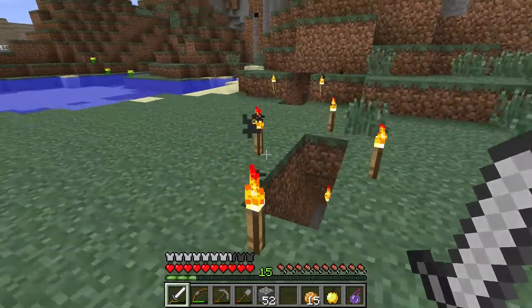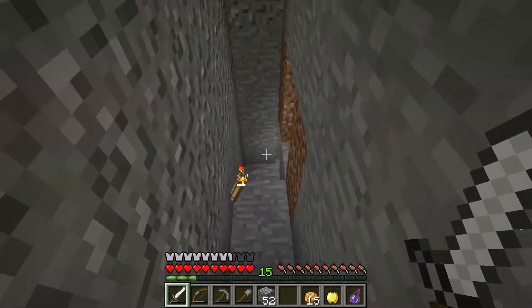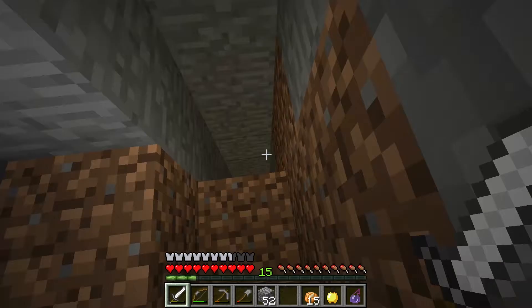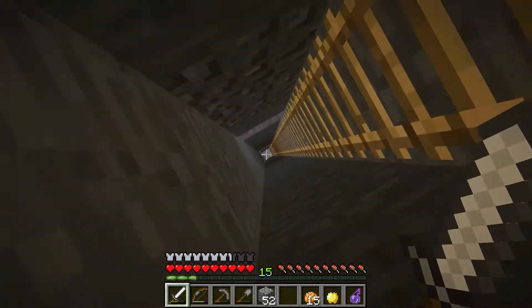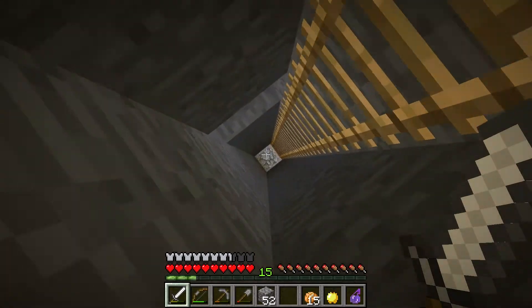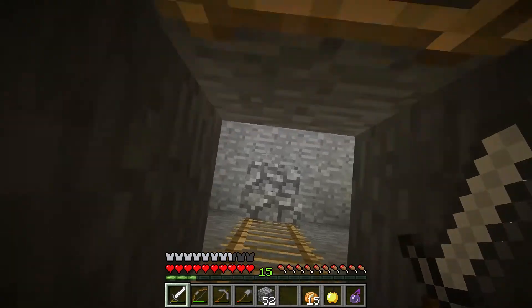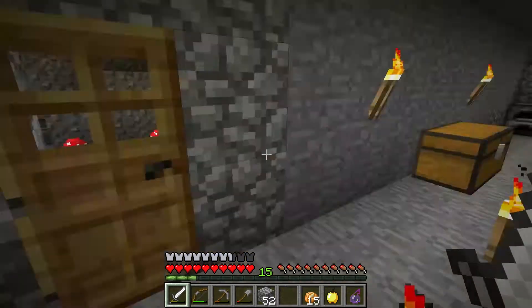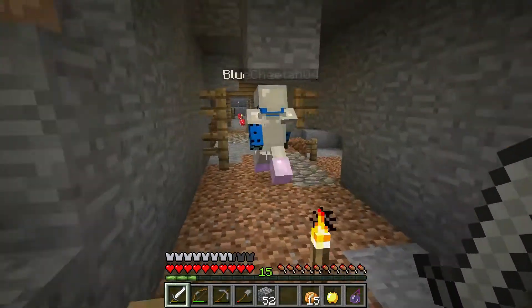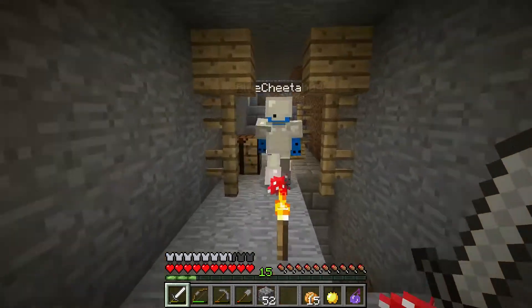Just wanted to take you over to our setup over here and show you what we've been up to. As you might remember from the last videos, we were working on an enderman farm and we came to realize that we needed some materials to finish that. We needed some string because we plan on doing a tripwire system, and we're going to need some iron for the tripwire hooks. We do have some sandstone blocks, so we started off by working on the string.